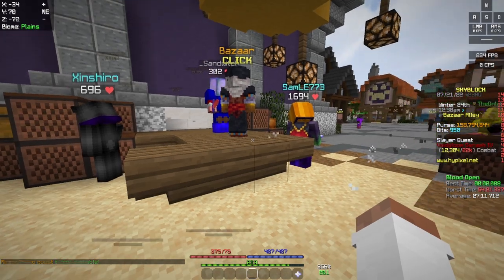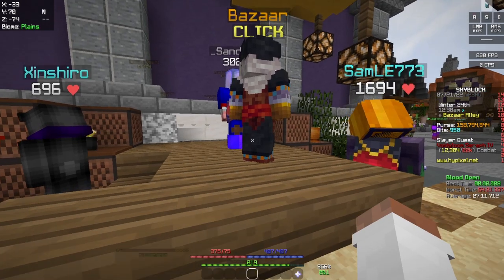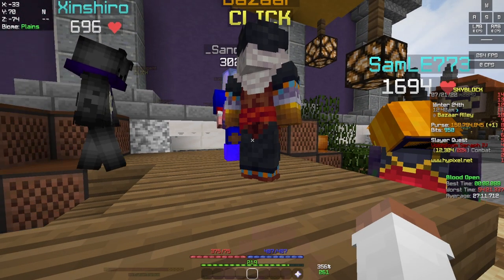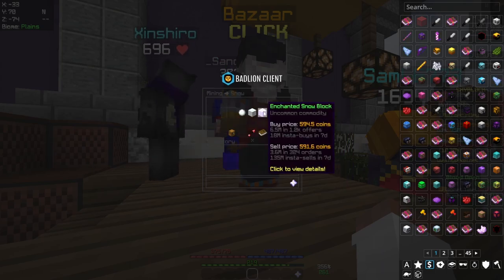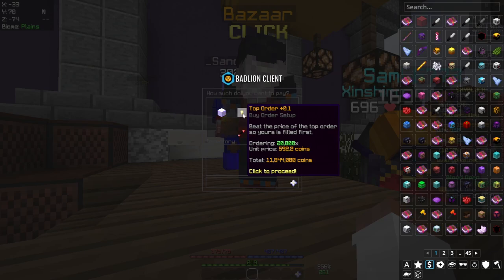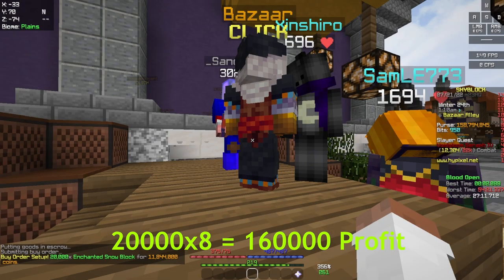Now I've got the boring stuff out of the way, I'm going to go on to the actual first money-making method. The first thing is NPC flipping. You might think NPC flipping is rubbish, but actually it's not too bad. For instance, snow and clay are one of the best ones. If I put in a buy order with 20,000 snow, you can see for each unit I'm paying 592.2 coins. This means I'm making about 8 coins profit on each block, and in this order I'm making a profit of 160,000 coins.